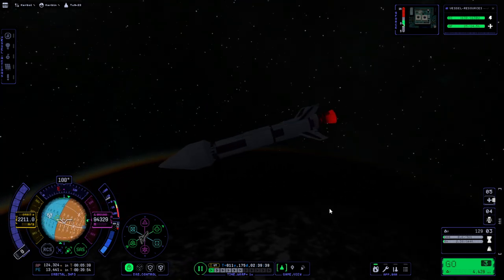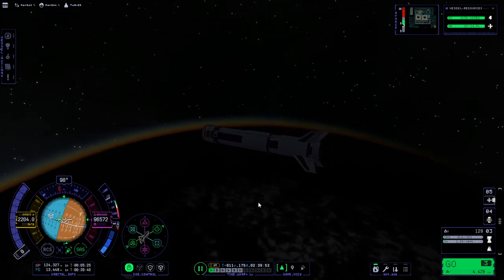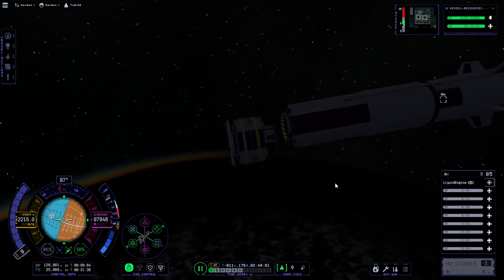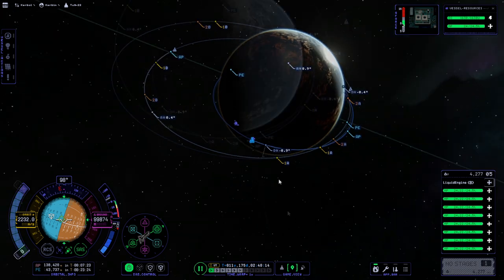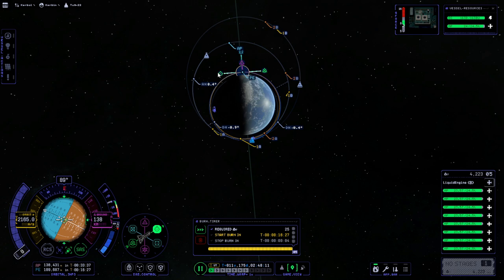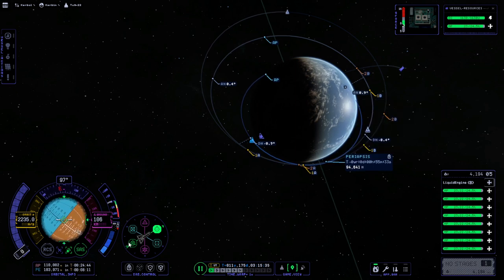Let's leave the fairing — there it goes — fairing off, to orbit. We'll dispose of the booster here. Eight puff engines — much puff! But we should be closer to apoapsis for that. We're in orbit. There are two 2As, which is confusing. I would like to only have the information for LayStation 3, but that is not what's happening.